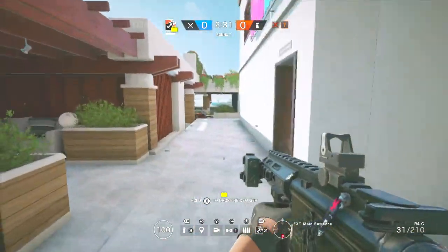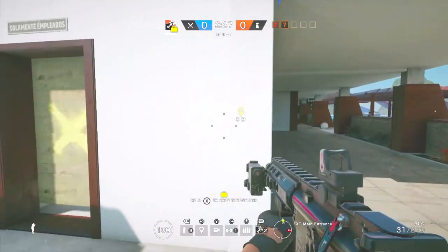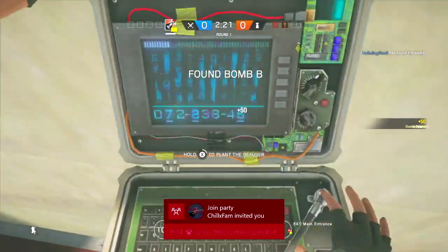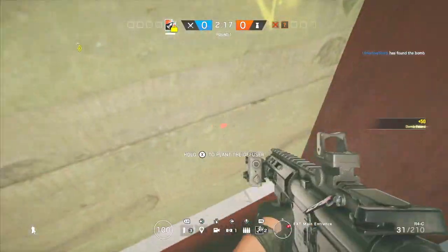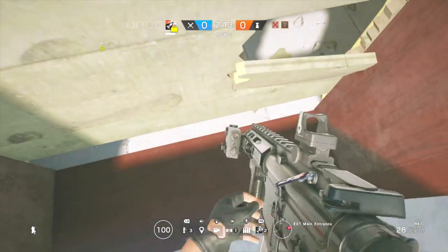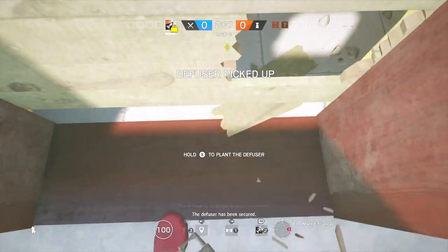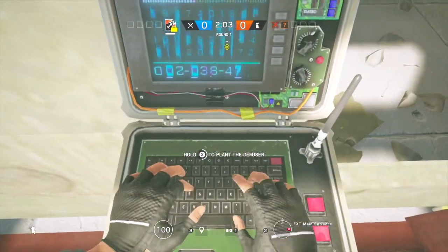First, if you're playing bomb on coastline and they go downstairs, you can plant outside the doorway. You can either go up to it like this and plant like that, or you can shoot once here and it will work too. Most of the time it will work, but if something's happening and it won't let you plant, then you do that — you can just plant outside.